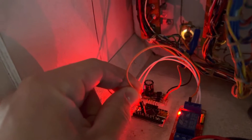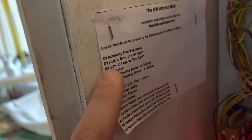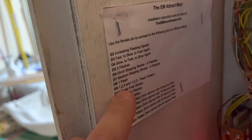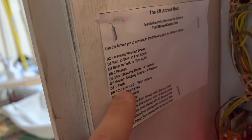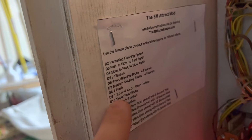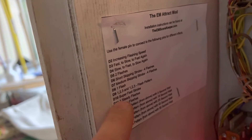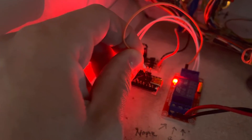I have a list here that you can staple to the inside of your pin. One of my favorites is the increasing flash speed. Let's move it to the one-two-three and one-two-three flash pattern — that's D9, which is fourth from the last on this side. So one, two, three, four — there we go.